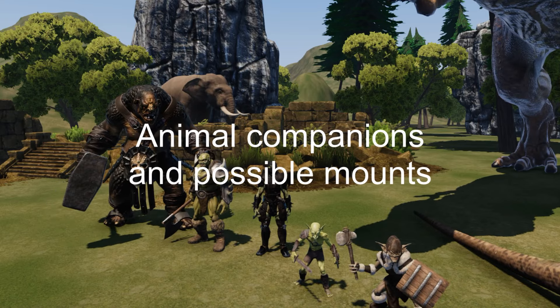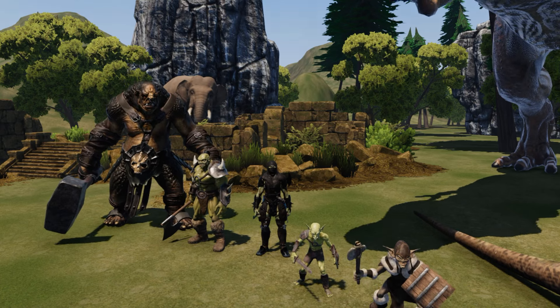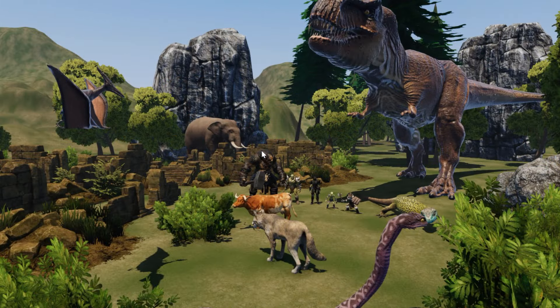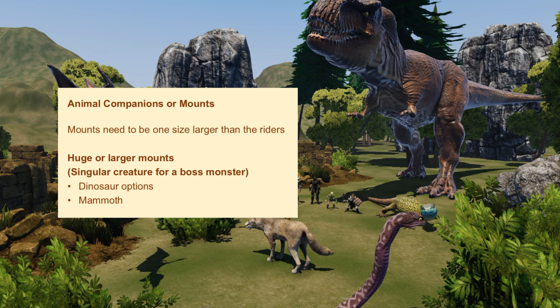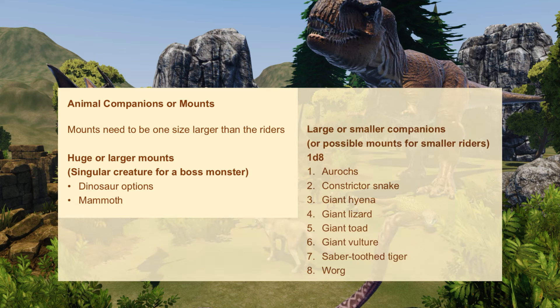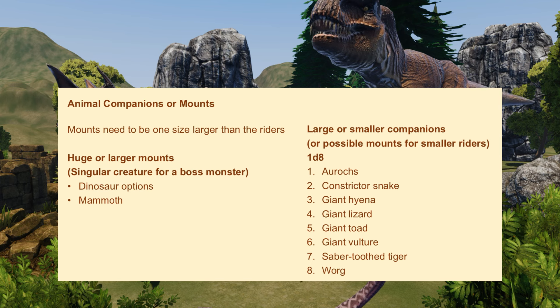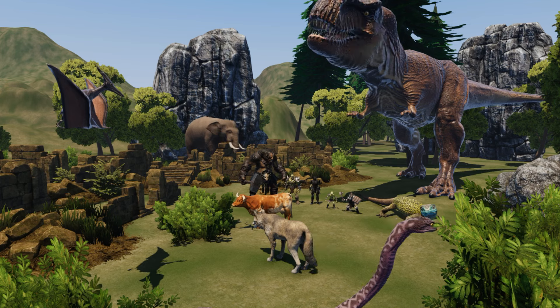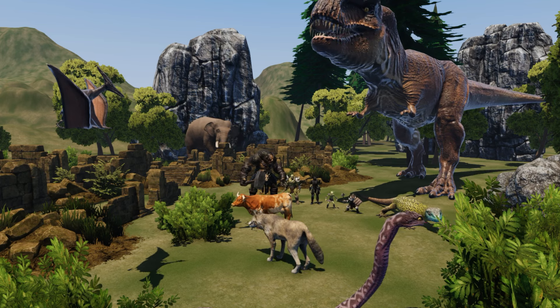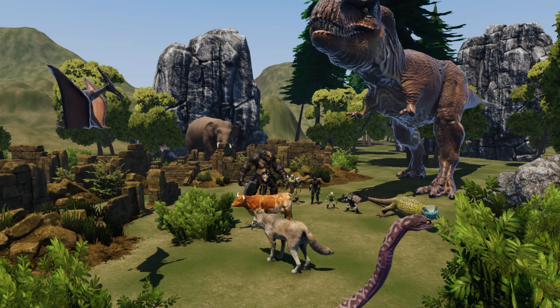For large-sized creatures such as Ogres, any mounts would need to be huge size or larger, such as with a dinosaur or a mammoth, and then the challenge rating would become imbalanced. For these reasons with Ogres, I would reserve a huge-sized mount for a singular Ogre boss. Otherwise, I will typically add beast companions that are not mounts but rather act as hunting partners in the wild or as guards at the lair. I will use the game statistics of a saber-toothed tiger, a giant lizard, a giant toad, a constrictor snake, or a giant vulture. I might describe these animals differently, just like I might describe the Ogres differently. Whether acting as mounts or not, most animal companions can bring extra mobility on the battlefield. Depending on the environment, the mobility advantage could be magnified with climbing, swimming, burrowing, or flying.